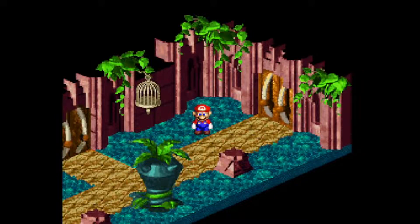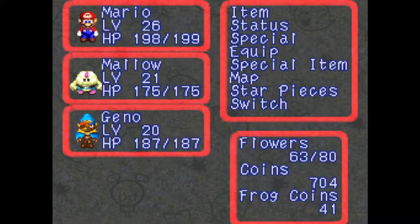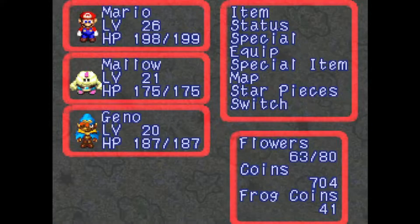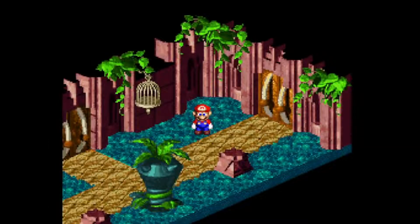Hey guys, Eclipse14 here, and welcome back to Let's Play Super Mario RPG. Alright, so continuing Nimbus Castle — we took out Birdo, and Mario is now level 26, and everybody's doing pretty decently. I'm actually trying to blast down flowers, because I got a flower jar that I want to use, and we'll get to that when we do.